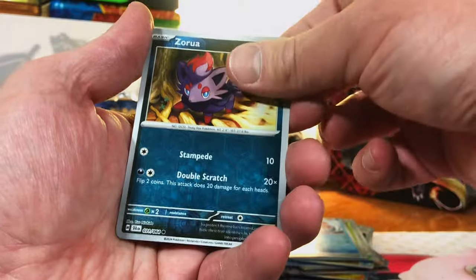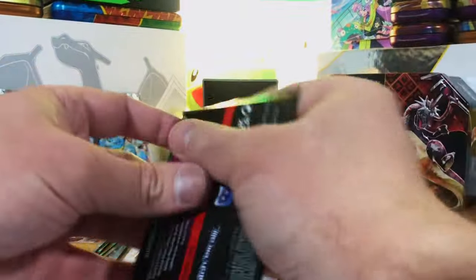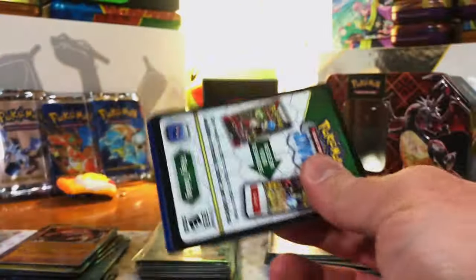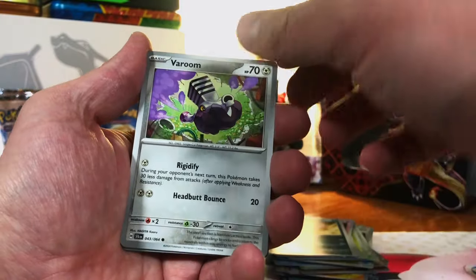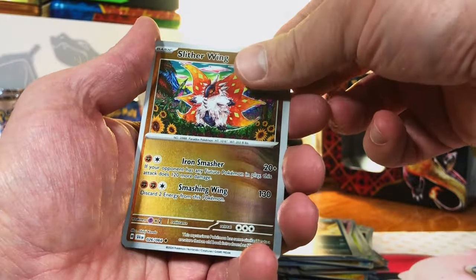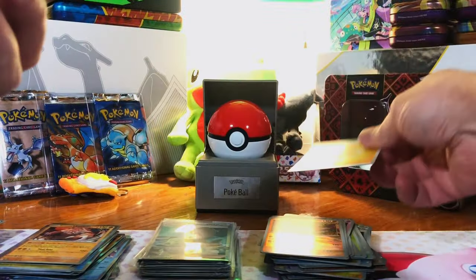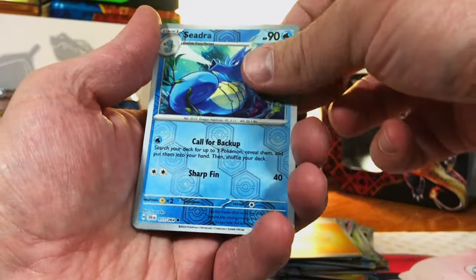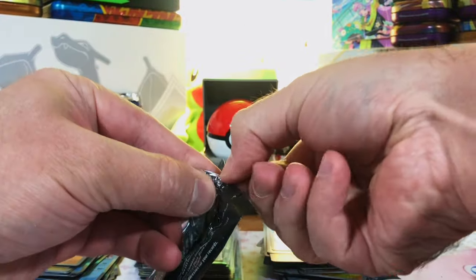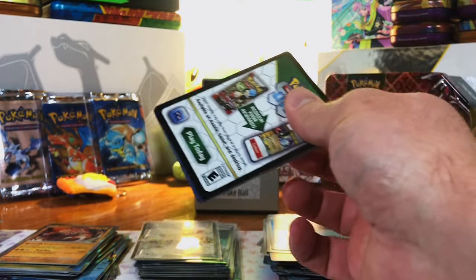I take that back — we got the full art Cassiopeia, I forgot about that. Genesect, Slither Wing, Blood Moon Ursaluna, a Lightning Energy... Meow, Cedra, and a Revavroom EX full art — another hit! Two full arts out of this is pretty good. Cassiopeia, Haxorus, Ogerpon EX — now we're getting pulls! I've pulled the double rare, the full art ultra rare, and the special illustration rare of Ogerpon EX.